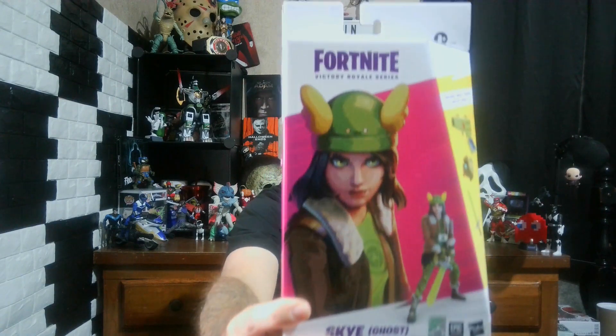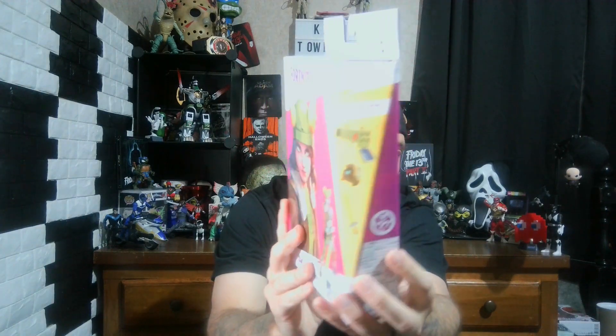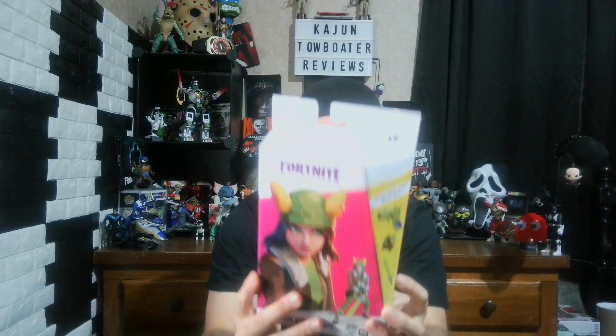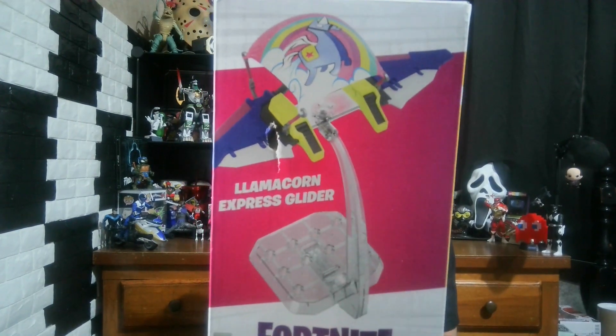So let's take a look at the Sky ghost box. You've got Sky in her ghost outfit, and on the side you've got her weapons that come with it — looks like a rocket launcher, a back bling, and a pickaxe which is a sword. The back just says three accessories, that's all it says.